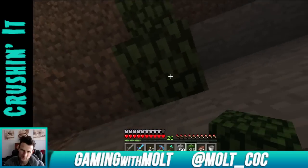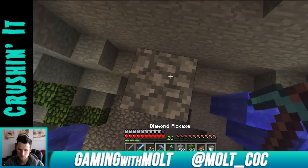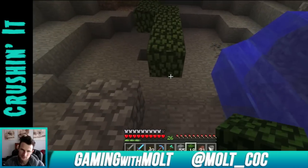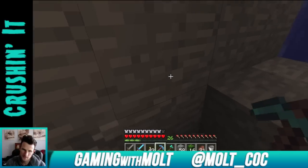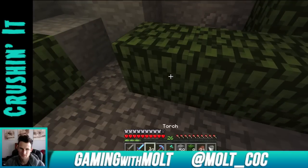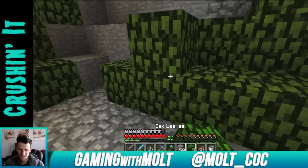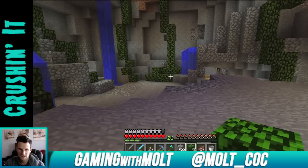I want to build up from the dirt so it looks like the vines are coming from the dirt. We'll put one right there, right here, and I need to build down. Get rid of the rest of this and we'll have it pile up down here and spread out. We can put a torch right in there and right behind there. You can see it — we'll just put that right there. Look at that — that looks pretty cool.